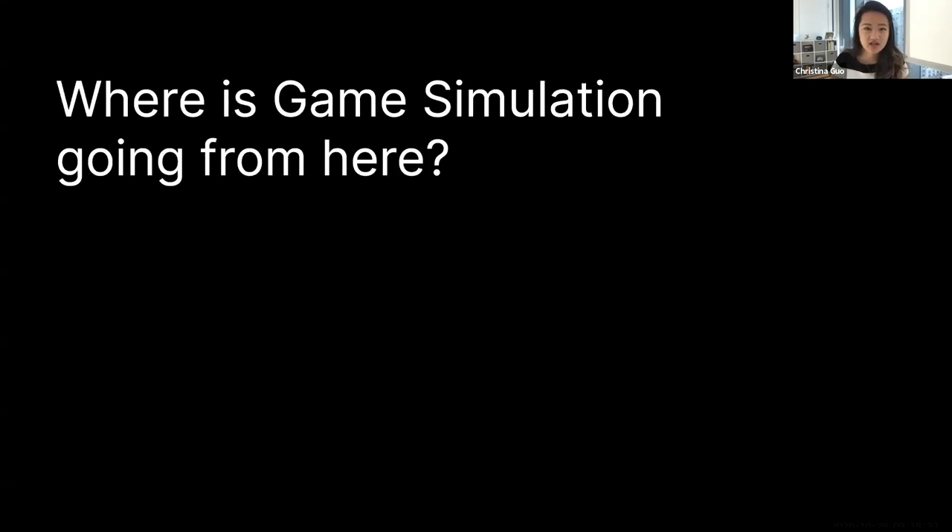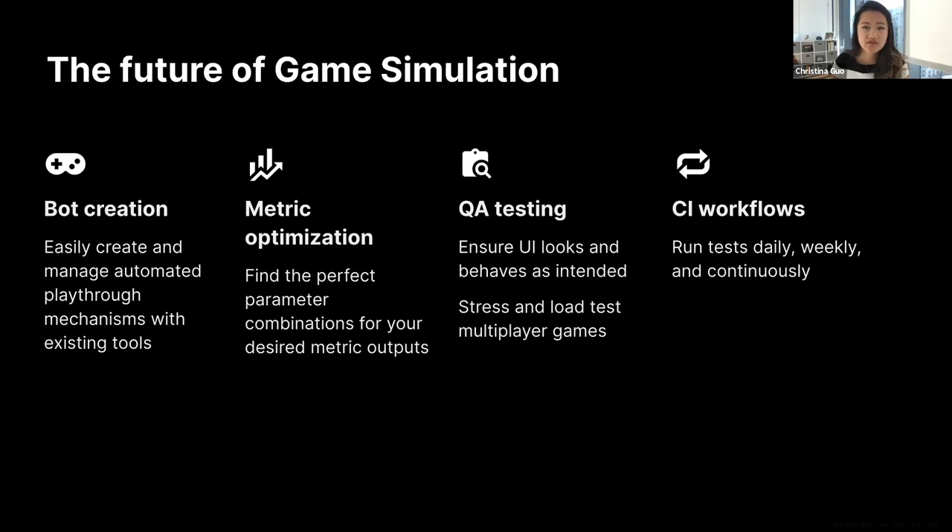So where does game simulation go from here? There are four main areas we're tackling. First, bot creation — we want to help you manage and create automated playthrough mechanisms using existing tools. Second, metric optimization — given all the data game simulation can generate, we want to help you find the perfect combination of parameters for your desired metric output. In addition to game balancing, game simulation can extend to QA needs: ensuring your UI looks and behaves as intended, and for multiplayer games, stress and load testing. We want to help you run all these tests seamlessly on a daily, weekly, or continuous basis.